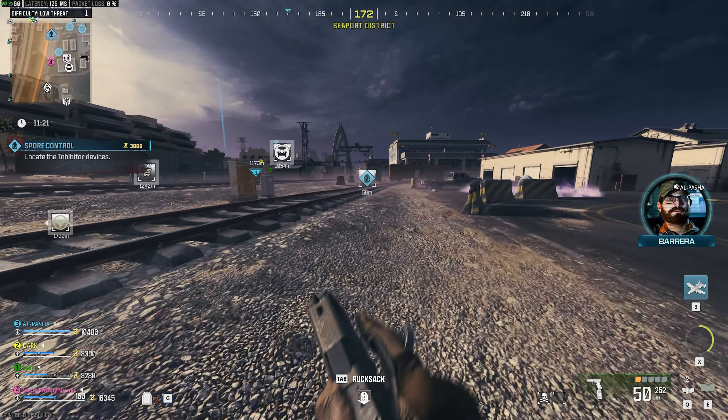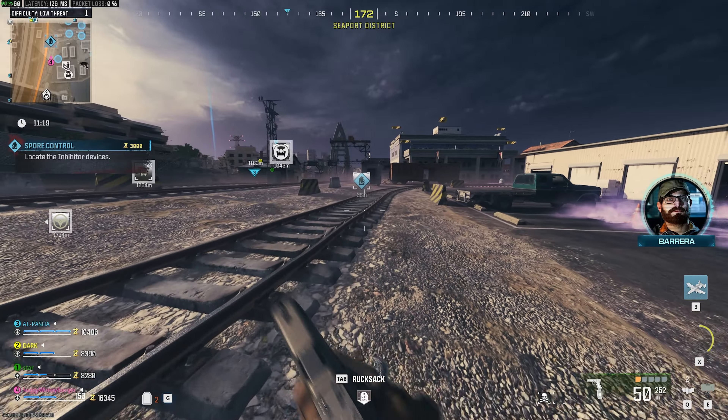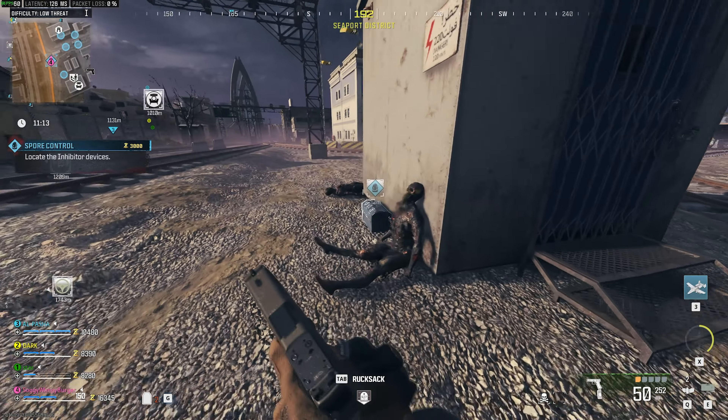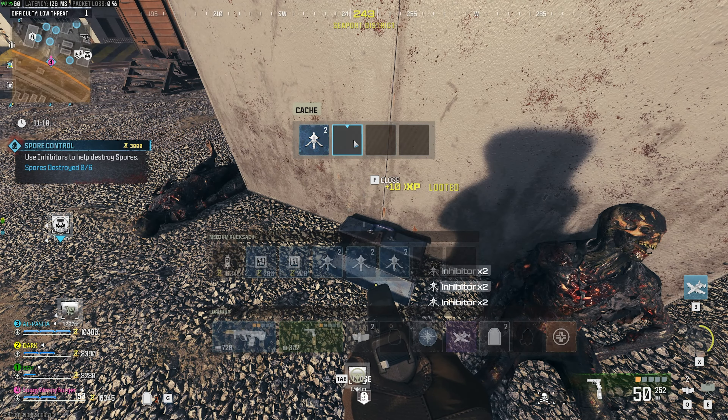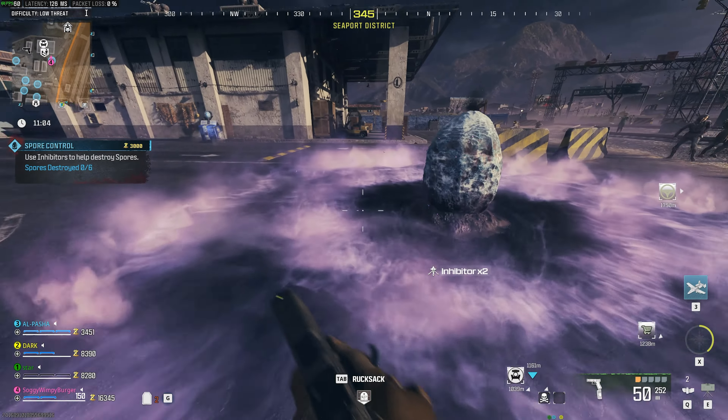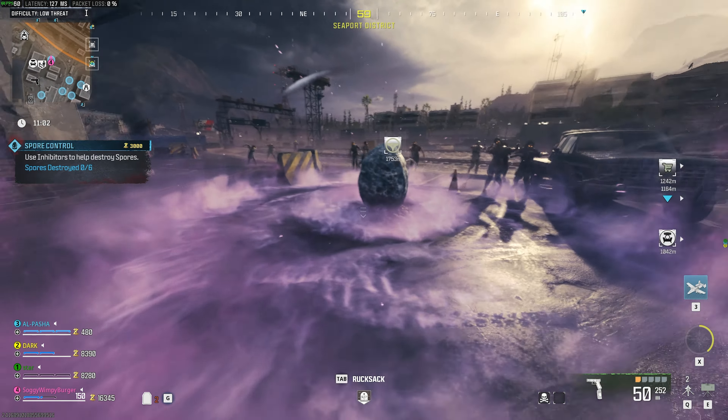We'll want a whole bunch of inventory space so we can grab all of these in one go, get them all down, and destroy them all in one go. You'll see exactly what I mean in a minute. We'll head across to here, pick up all of these by right-clicking them or hitting whatever hotkey you have. We'll run to each one of these over here and hit our tactical button, equip it, and tactical.